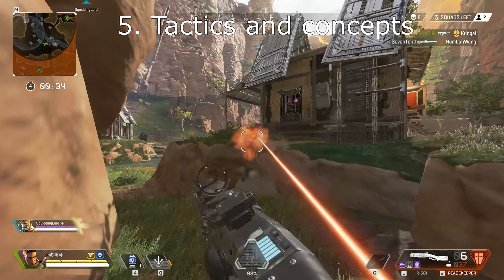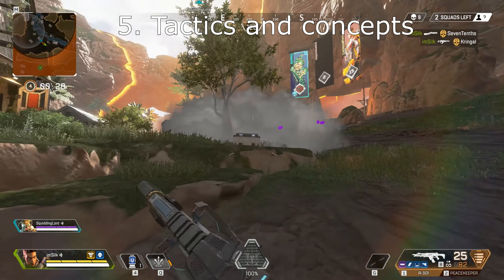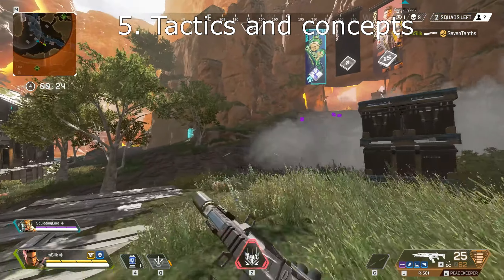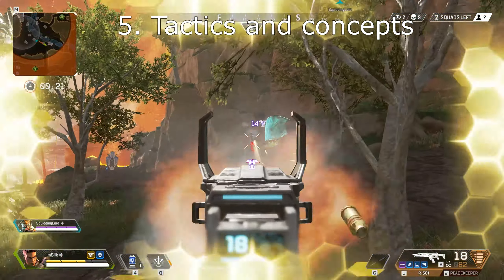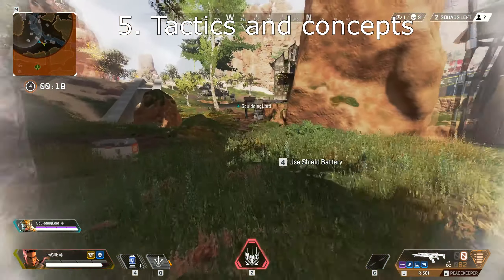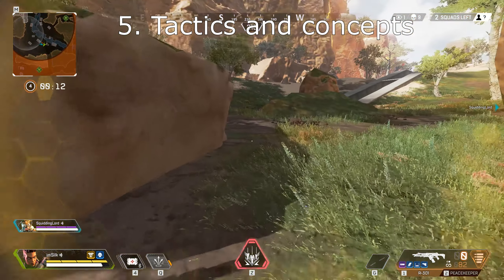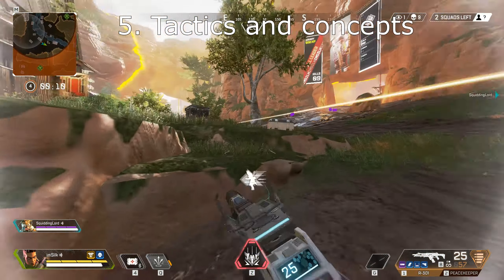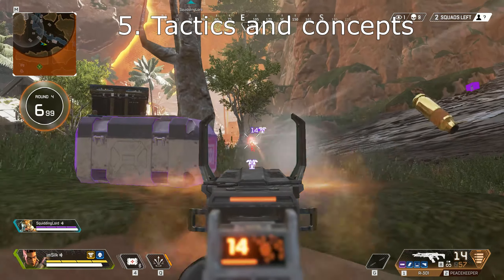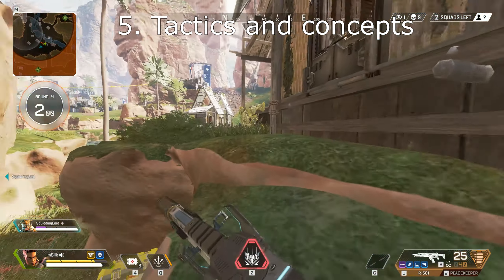Third-partying is when another team comes in and interferes with your fight. They're extremely common, so you want to get the fight done quickly — when finished, always be ready for another team. Prioritize heals and resurrections over loot, and once you're totally safe go for loot. When running around, if you hear a lot of shots it means another team is fighting — this gives you the opportunity to become the third party, which is always the best position. Let the other teams fight it out a bit, poke damage at both to get their shields low, and once one team wins, pounce in and kill them.